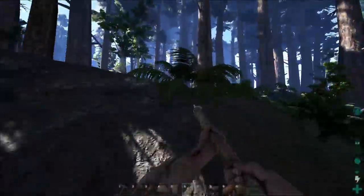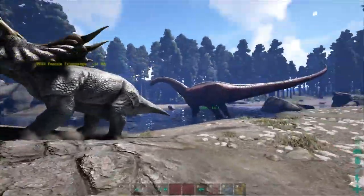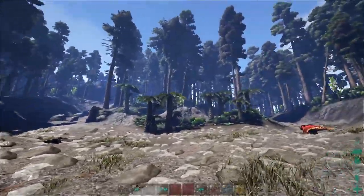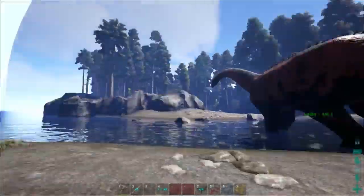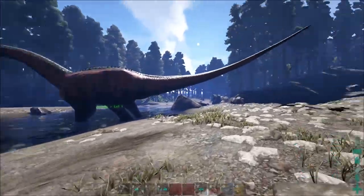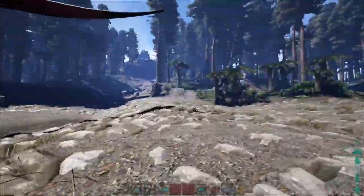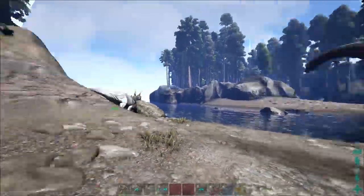All right, we're back. Lucky over here — there was a downed Bronto, and I don't know if he was down as I was working before, he might have been. After I transferred over to my other base, got my boat and all my building supplies, I came back and he was still down. So I threw a bunch of berries in at the last minute and he tamed out. He's only level one but you know what, it's a Bronto — I'll take it for now.